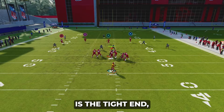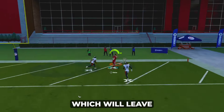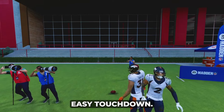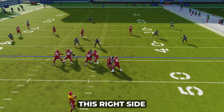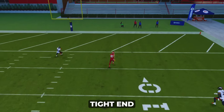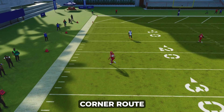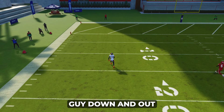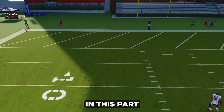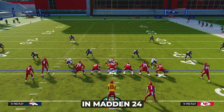Your other option on this play is the tight end. The crosser will bring down the right outside third, leaving your tight end wide open for an easy touchdown. On the left side of the field, the corner route will bring the defender down and out just far enough for you to throw the fade in that part of the field, and that's why this is the best cover three beater in Madden 24.